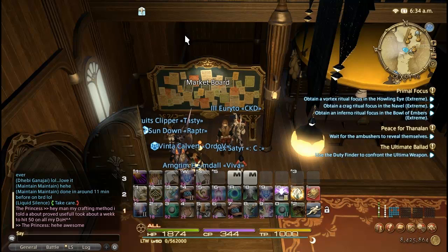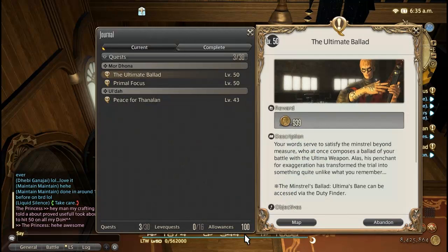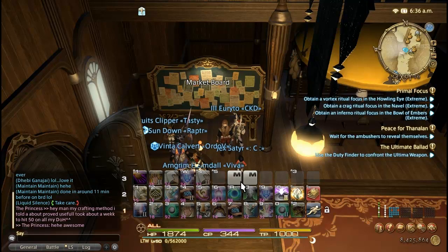Hey, Osiris here. I want to go over some gil-making strategies. In this particular video, I'm going to be discussing how to convert extra leve allowances into gil. The way we can do this is by taking our quests that we have for various crafts and just churning those in for profit.